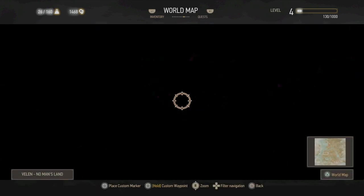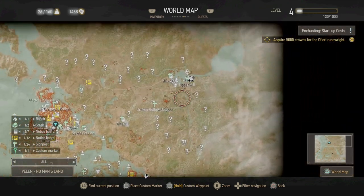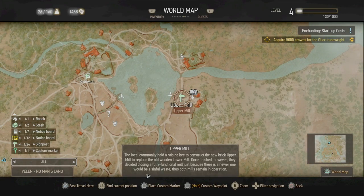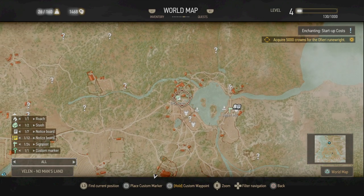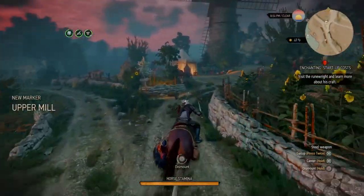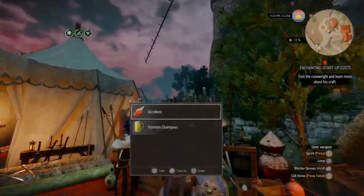When you get to the Seven Cats Inn you can collect the Enchanting Startup Costs quest, which takes you to Upper Mill in the Hearts of Stone DLC. Ride Roach all the way up to Upper Mill — there are a few things to do here that you can do early. Just ride past the enemies and then go to the notice board in Brunwich after. The enemies at Upper Mill will be around level 30 so don't get too close to any of them.